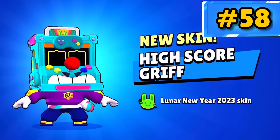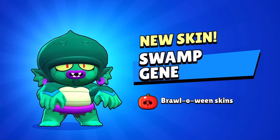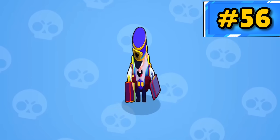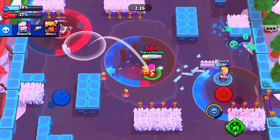High Score Griff — despite a really questionable model, you can't lie, he has some killer effects. Swamp Jean is such a swampy little guy — you cannot go wrong with him. Bell Hot Mike — I'm not the biggest fan of this skin, but he throws out all sorts of suitcases, which are kinda neat.